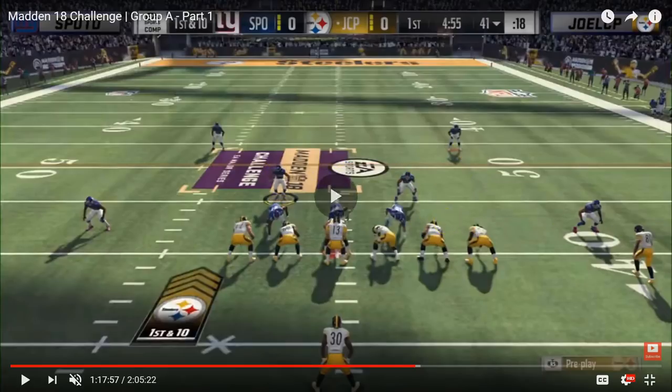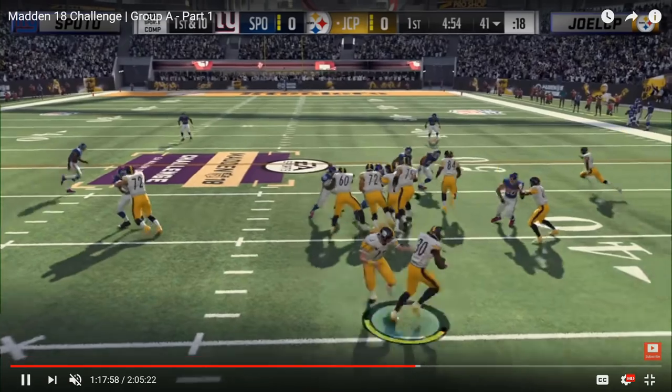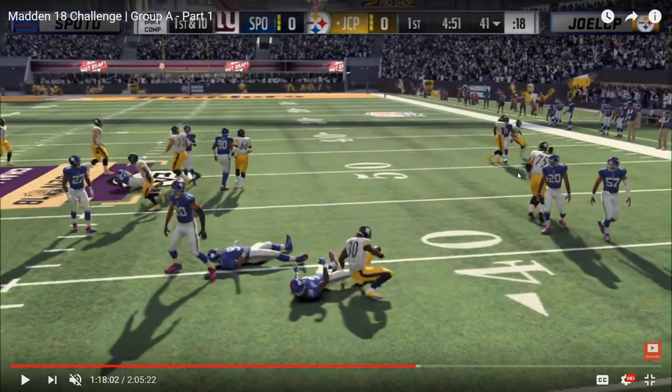On the outside, Joel's wide receivers don't do a great job of blocking. The outside wide receiver misses his block, which muddies things up — he goes straight toward the strong safety, meaning the outside cornerback doesn't get blocked at all. That cornerback comes flying in and makes the tackle. So even if Joel's blockers do their assignments perfectly, Spoto's user defender is still in a good position to make a play, and when they don't do their jobs it gets blown up in the backfield.